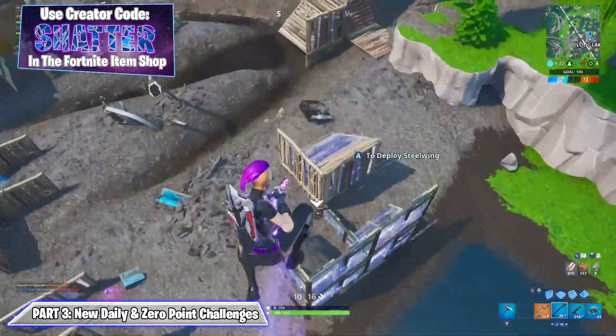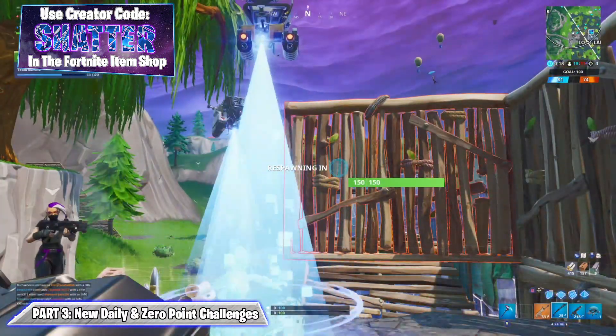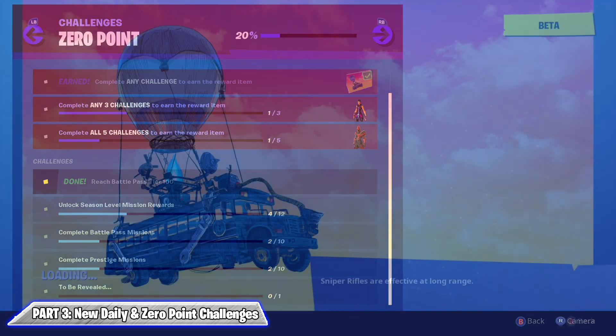There's one final layer of progression wrapping up the whole mission system: the zero point challenges. There are only five of these for the entire season and they are pretty big feats to complete. The first requires reaching battle pass tier 100, the second requires unlocking 12 rewards from missions, the third is to complete all 10 battle pass missions, the fourth is to complete all of the prestige missions, and the fifth is yet to be revealed.